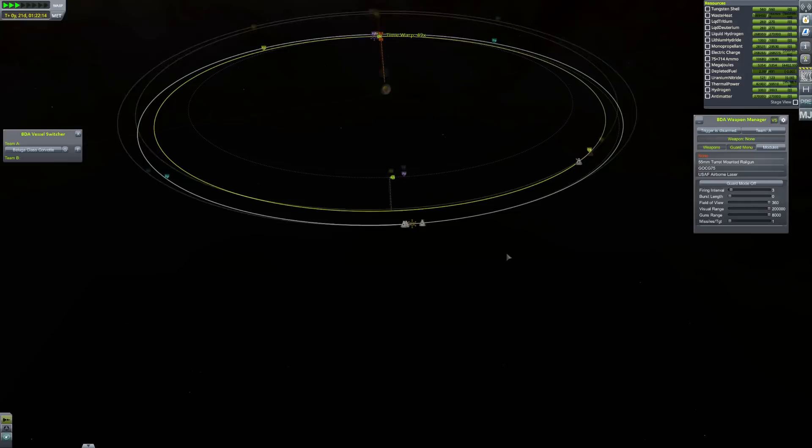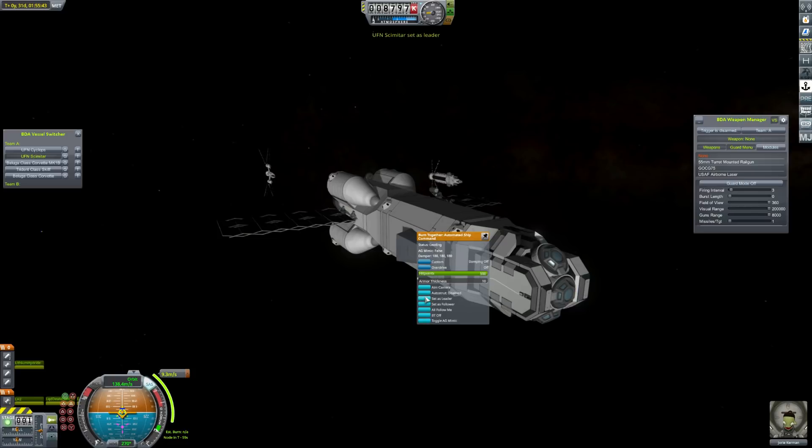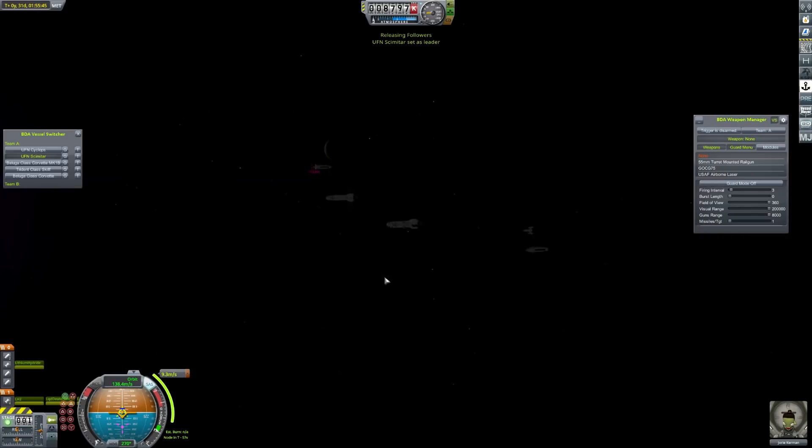They've marshaled quite the fleet to defeat us here, so we're going to need everything we've got to try and take them down. We make a small burn just to drop down to their orbital altitude, and then we're going to move in with another burn just to bring us within 1.5km in a few days, and then we will unleash hell upon them. The fleet is moving in perfect synchronicity, thanks to Burn Together, just carrying out these burns.